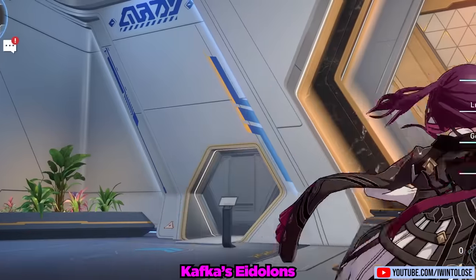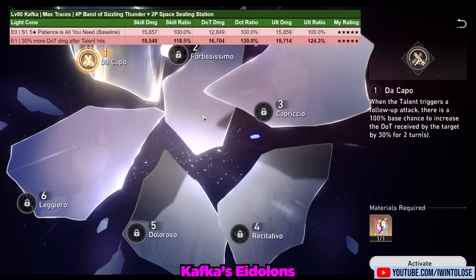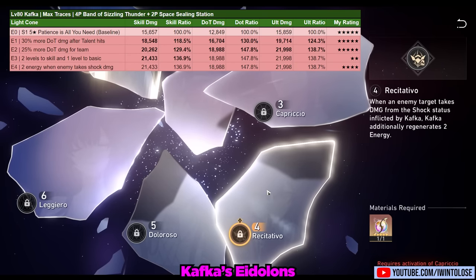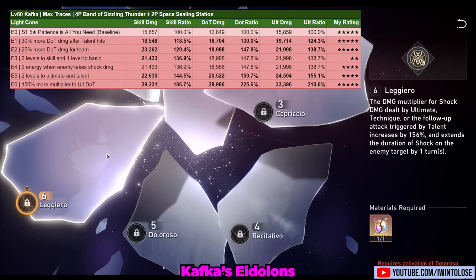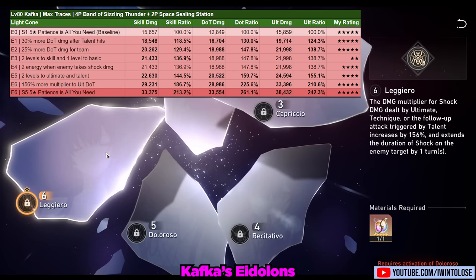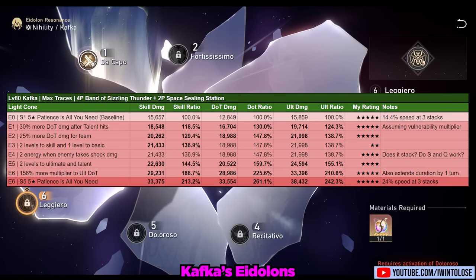Now let's blitz through her eidolons. Eidolon 1 increases the vulnerability multiplier to DOT damage by 30% — an incredible eidolon, though you'll want more than 28% effect hit rate since it only has a 100% base chance. Eidolon 2 increases DOT damage for her entire team by 25%. Eidolon 4 requires more testing but could solve Kafka's energy issues and enable two-turn ultimate rotations. Eidolon 6 adds a massive 156% additional multiplier to her ultimate shock damage and extends it by a turn. At E6 with S5 light cone, Kafka's skill deals around 213%, her DOTs 261%, and her ultimate 242% compared to an E0-S1 Kafka — roughly 2.4 times stronger overall.